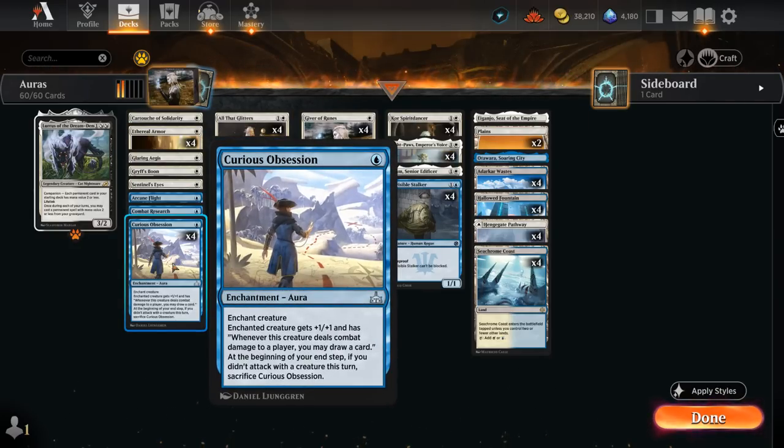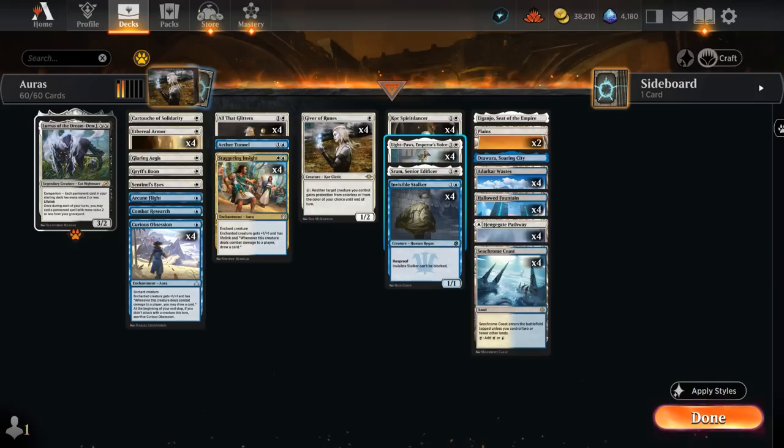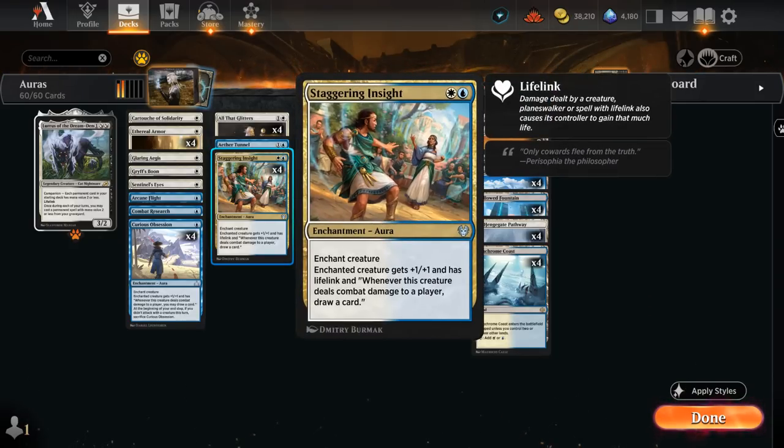Then we've got Curious Obsession, giving plus one plus one. When our creature hits the opponent we draw a card, though it forces us to keep attacking or it falls off — but that's usually not a problem with an Invisible Stalker that can keep attacking, or Spirit Dancer and Light Paws that tend to be bigger than anything else on the board. We also have a full set of Staggering Insight, which draws a card if we hit the opponent, gives plus one plus one and Lifelink — very important in racing situations to make sure we don't get burnt out.